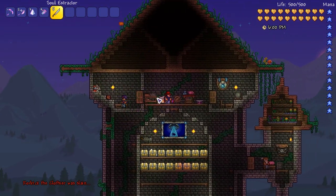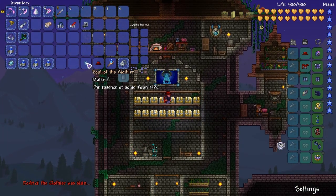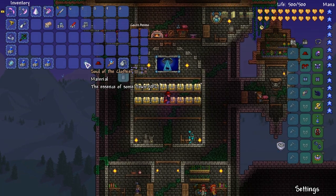Soul of the clothier and a red hat. Oh my god guys, it's my life essence! I wish it was red though because it would make more sense. The essence of some town NPC — the clothier is the OG.